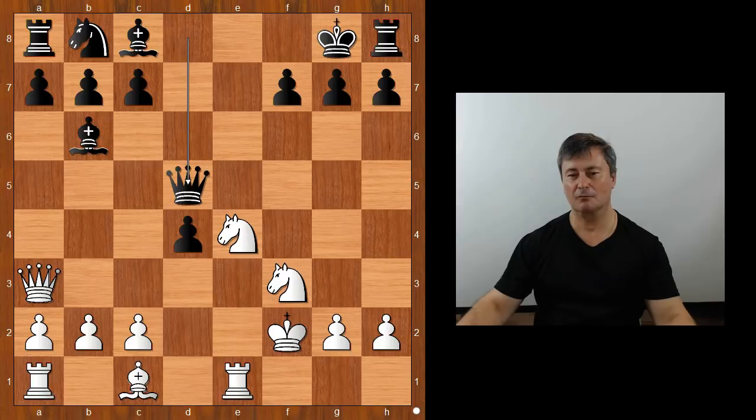The player with the white pieces played Knight to f6 check, pawn takes Knight. And like I said, if Rook to e8 check and King to g7 — did the player with the white pieces miss something in his calculations?